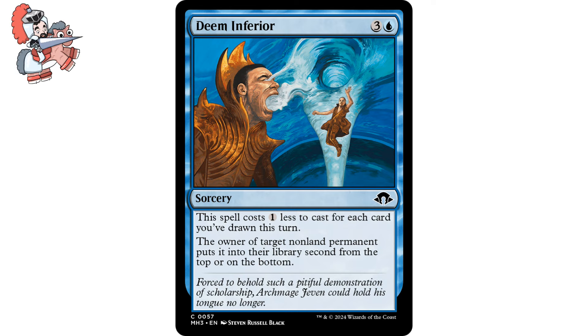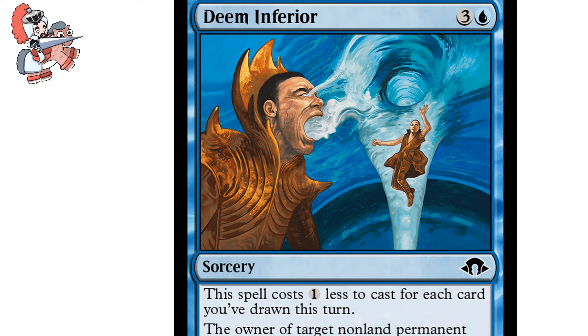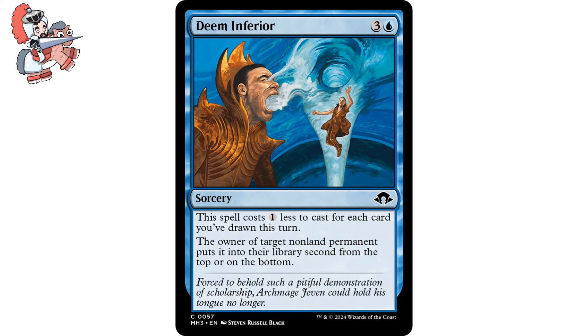Mana cost and sorcery speed might detract some people from playing it, but it's really not that hard to discount this because it will essentially always cost three mana since we have our draw step every turn. But extra card draw in blue in Commander is not hard to come by either. There are many scenarios where this could be only one to two mana, and it targets non-land permanents, so we can hit anything from creatures to battles.